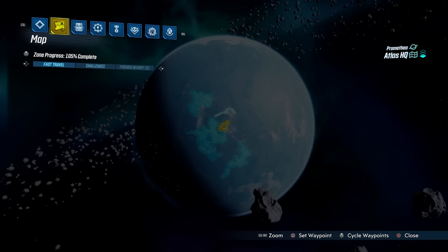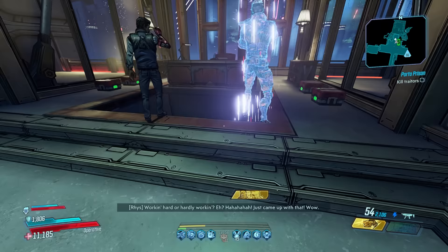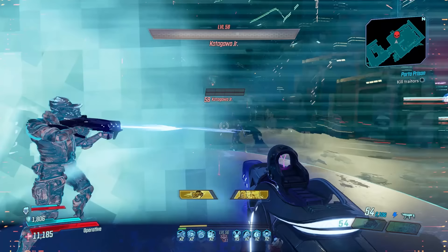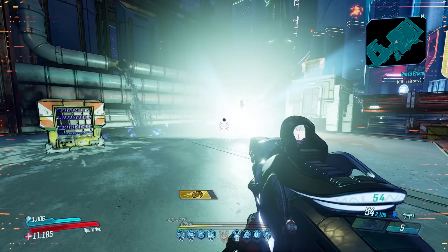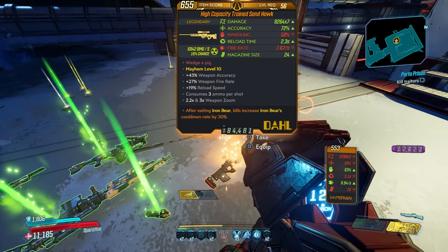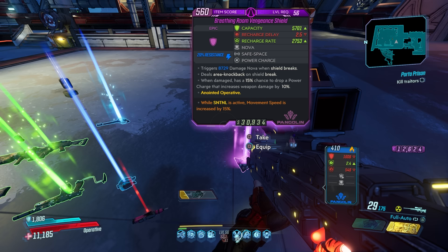The final spot for Zane is Katagawa Jr. in Atlas HQ on Promethea on Mayhem 11. Katagawa is notoriously weak to shock damage and Mayhem scaling lets you one-shot him most of the time. Go to Sanctuary 3 and tip Moxxi until she gives you a crit SMG, let your clone have a copy of it, drop into Katagawa Jr.'s area, summon your clone — he should one-tap Katagawa, giving you a nice chunk of XP and a chance at the Sandhawk Sniper Rifle, a Mayhem 6+ exclusive god-tier weapon in the hands of the clone.